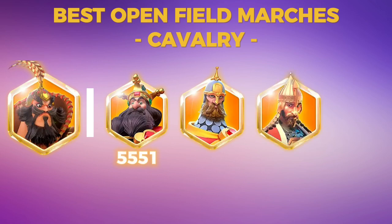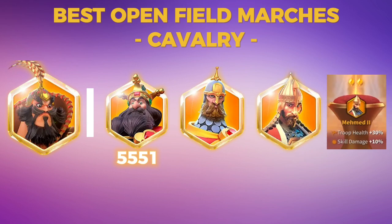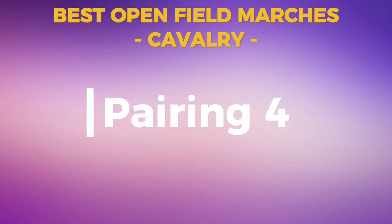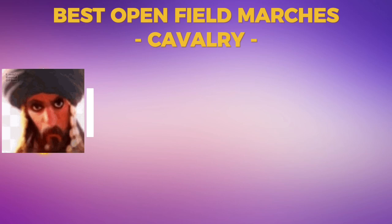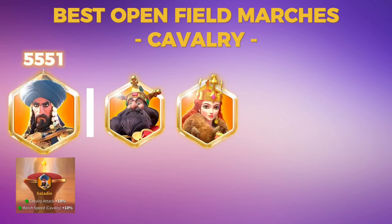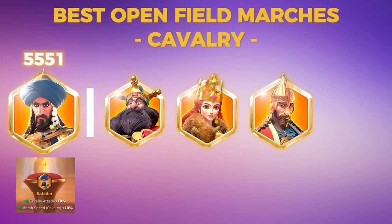Cavalry pairing number three: XY with William, Nevsky, or Mehmet. The best pairing here is XY with William. XY with Nevsky is more of a rally choice but also works on the open field, and XY with Mehmet is good as well because Mehmet has a very good museum buff giving him 30% health bonus, which is exactly what XY needs. Cavalry pairing number four: Saladin all the way back from KVK 2 with museum buff, paired with William, Aethelflaed, or Mehmet — best choice being William or Aethelflaed as a great support march on the open field.